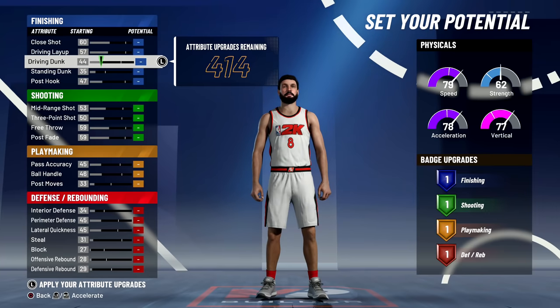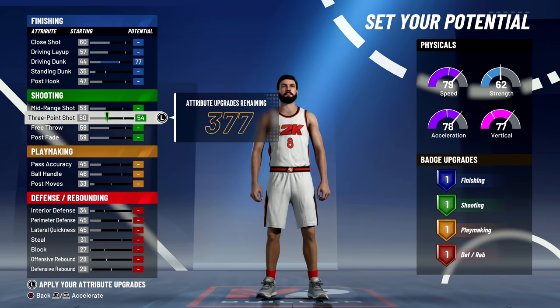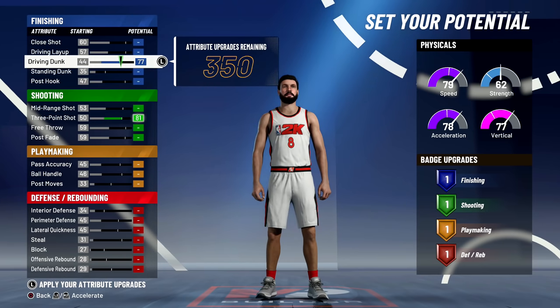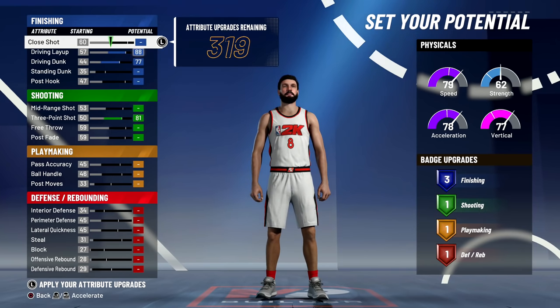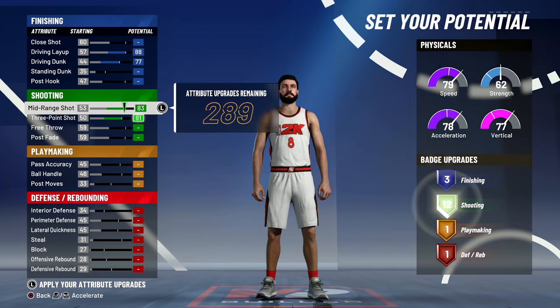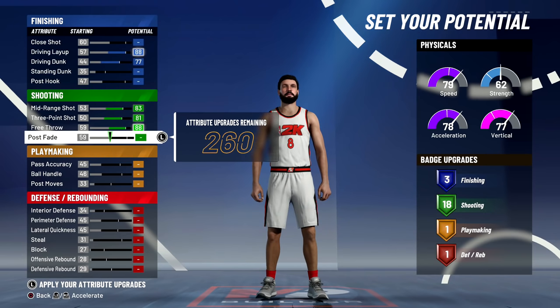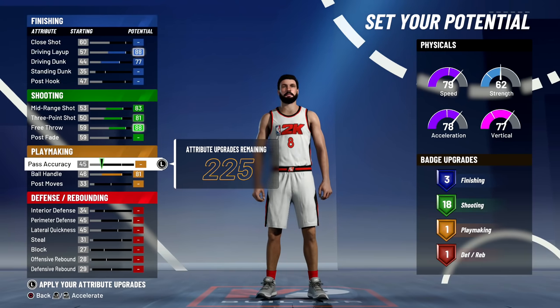I wish they fixed that — these alternative physical profiles are only slightly increased comparatively. So the balanced one gives you the best overall stats. What I want: driving dunk quite high, three-point maxed as high as it'll get, driving layup high. Standing dunk can stay low — I don't really care. Close shot boosted, mid range maxed, free throw high.